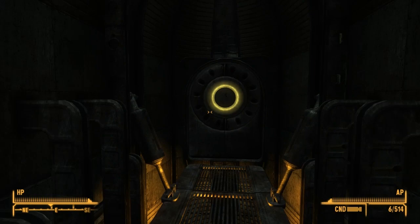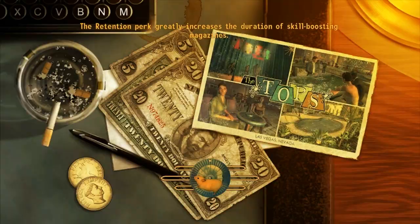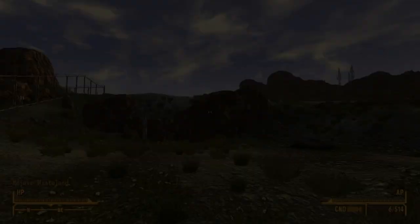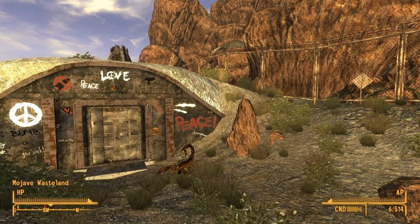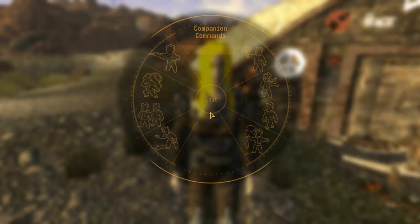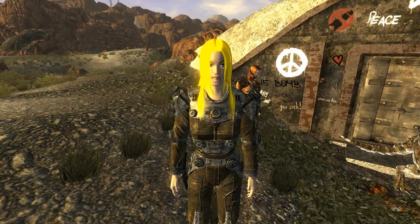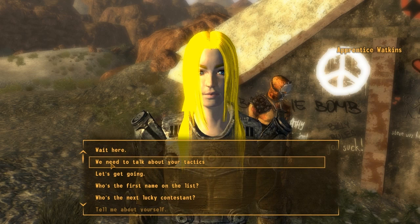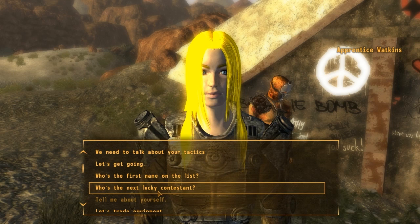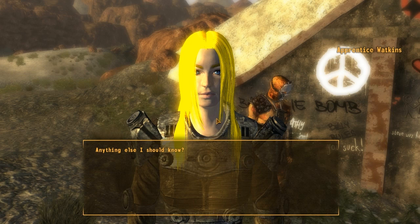Yeah, we're lost, we're finally free - only took five hours. I think either the mod author fixed the Janet compatibility issue, or because Janet is from Skunkwater Gulch originally and I made a separate mod for her. Never mind - everyone's dead. So what you got on that list? First name is Billy Trambeck - quite possibly the worst serial killer since before the war. He's a drifter who travels from town to town killing as he goes, torturing his victims - men, women, children. Sick bastard deserves to die.